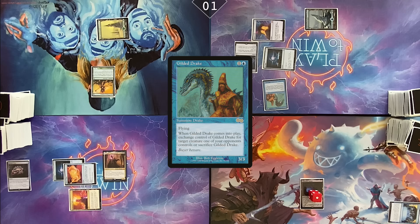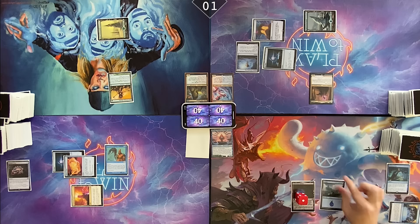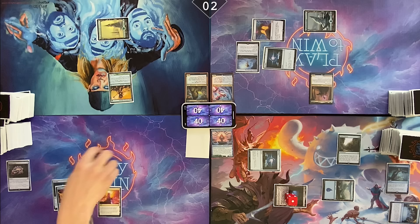Cast a Gilded Drake. I have one mana floating. I'm gonna spin the top. I'm gonna put him back in this order. Pass turn. End of turn, Mystical Tutor — Dramatic Reversal is the card I'm getting. Draw. Play Island, Sol Ring, Sylvan Library. Pass.